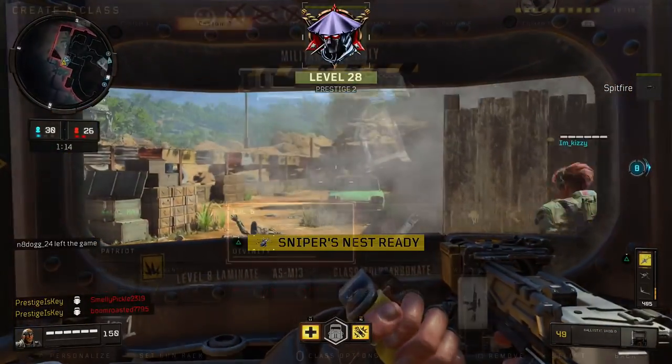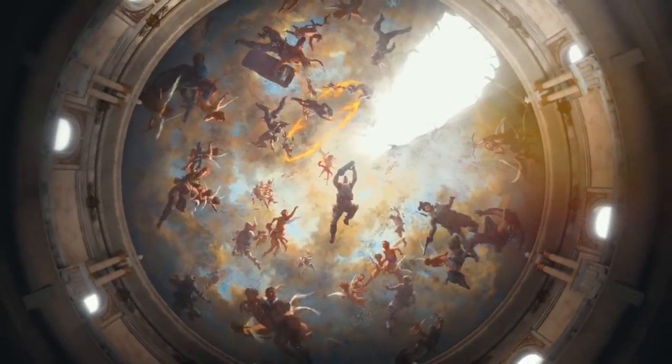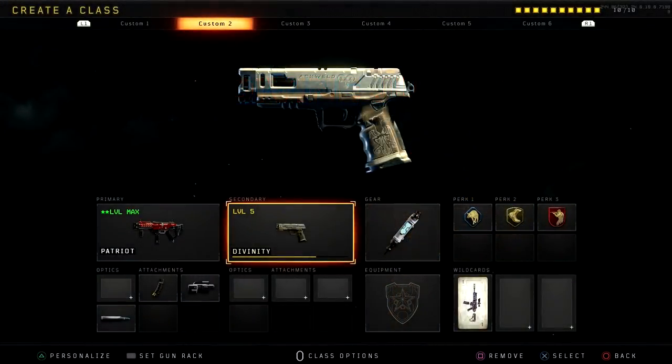As of right now, there are currently only two signature weapons that you're able to use. The first one is the Strife Divinity. This is a pre-order bonus weapon that came directly from GameStop. If you pre-ordered Black Ops 4, it doesn't matter what tier it was, you would get the code on your receipt to redeem this particular pistol.